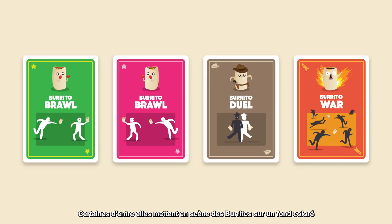Some of the cards you'll be collecting have special powers. They have burritos and solid colored backgrounds — these are called battle cards. You can collect sets of three battle cards just like any other card, but when you place them face up in front of you, they trigger a battle.